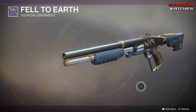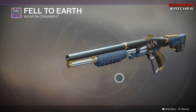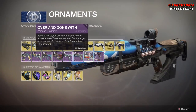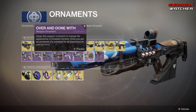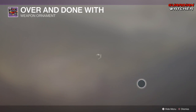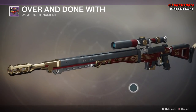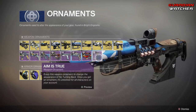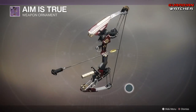Then we have Fell to Earth which is the Ornament for the Parcel of Stardust — that looks so sick. Next we have The Over and Done With which is the Ornament for The Dread Adventure. And then last but not least we have The Aim Is True for the No Turning Back — eh, it's okay I guess.